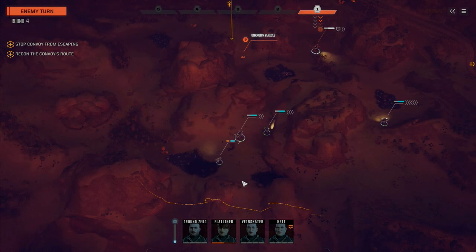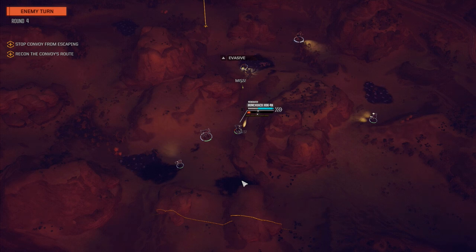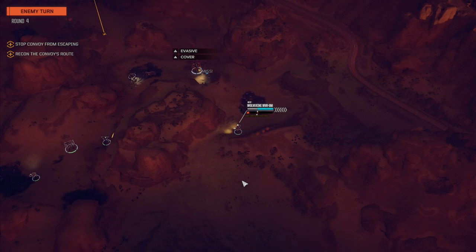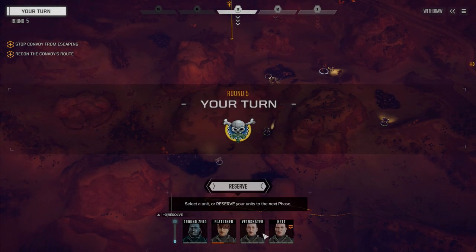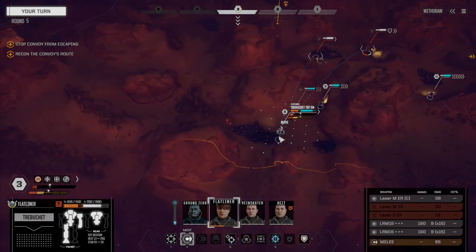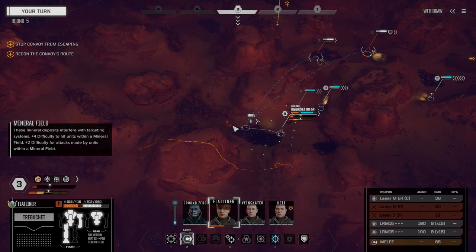Okay, we can't just send one person in against the convoy. We need to stay out of range of that convoy. Just one PPC hit — alright, not gonna argue with that. Ready to rock. How are we going to do this? We really gotta consider our approach now.